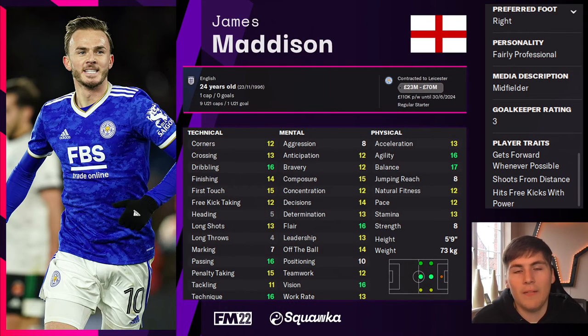On Football Manager 2022, Maddison — again not particularly gifted with pace — fits the enganche role perfectly. He's good on the ball, a great passer, with good technique, and is mentally very solid throughout. Those three players — Calhanoglu, Malinovskyi, and Maddison — would fit the role of an enganche perfectly.